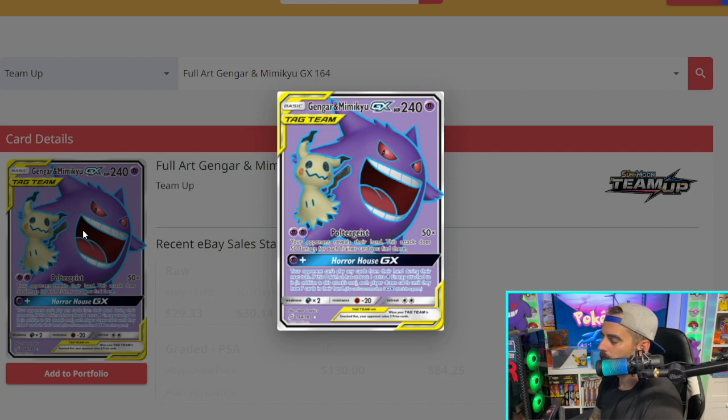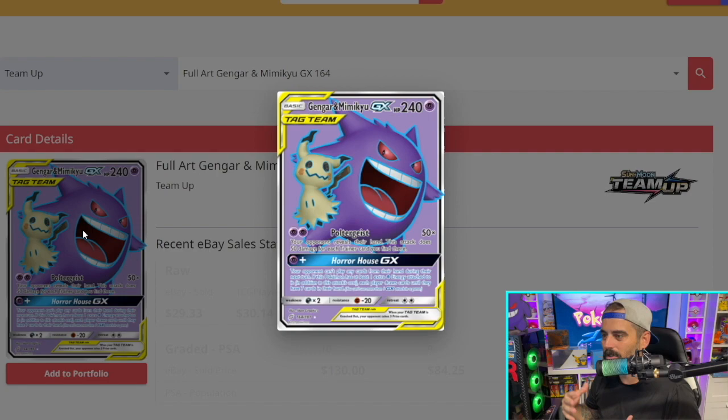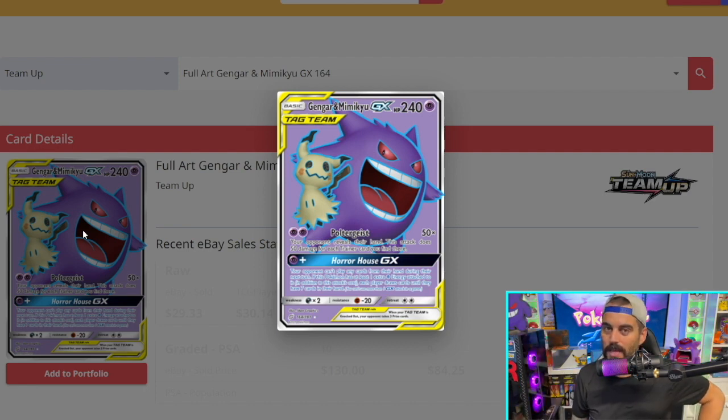What I'd really love to see Pokemon do in the near future is make an alternate art for Gengar. I want to see him in like a haunted castle, creeping around. Or even better — a recreation of when Gengar, Haunter, and Gastly are in that castle in their little playroom that looks like a mini circus. That would be nostalgic, cool, and awesome to see reimagined as an alternate art.